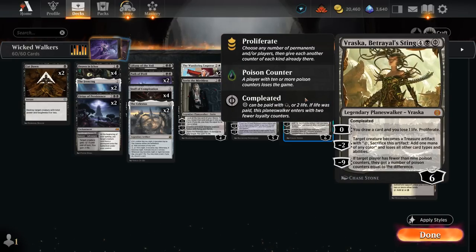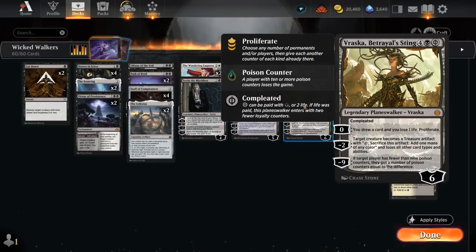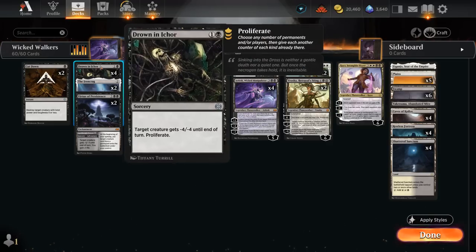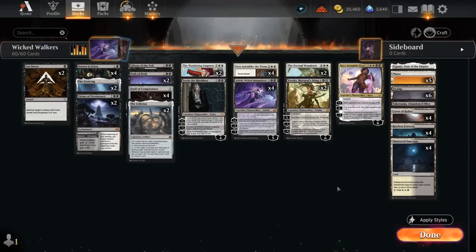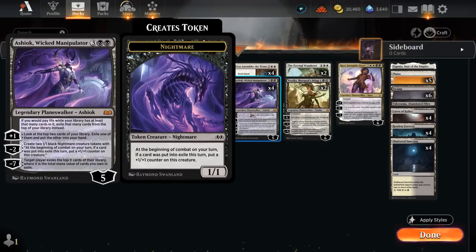That's how we can very quickly build up loyalty on our various Planeswalkers and eventually set up the minus 7 on Ashiok to win by milling the opponent out. We could also poison the opponent to death using Vraska's minus 9 applying 9 poison counters, then proliferate once more with Staff of Completion or Drown in Ichor. So we've got 3 different win conditions: poison, mill, and of course damage.